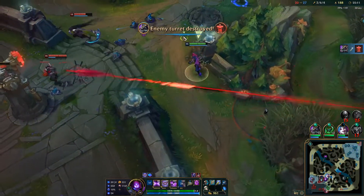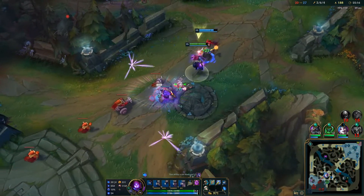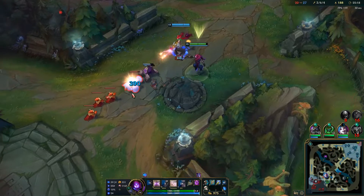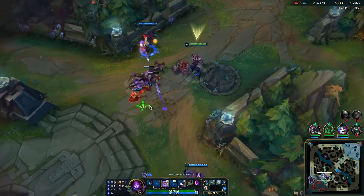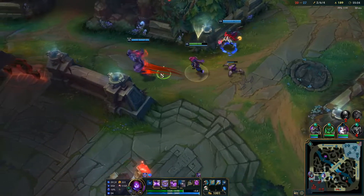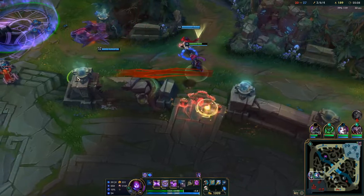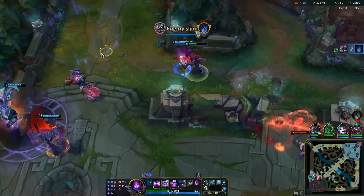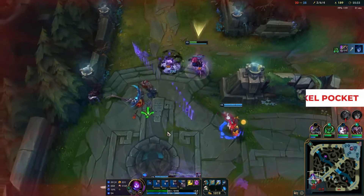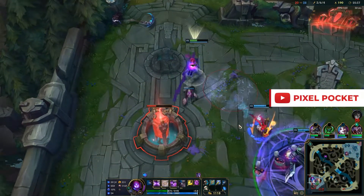Now for a few tips and tricks to help you master Malzahar. Firstly, remember that your Voidlings from W can block anything a minion can block — including incoming CC like a Morgana Q or Lux Q. This means you can use your W to get out of situations where skill shots would otherwise root you and get you killed.